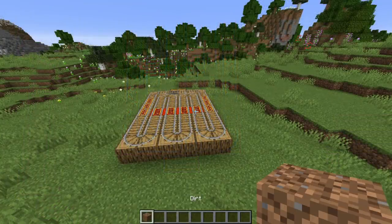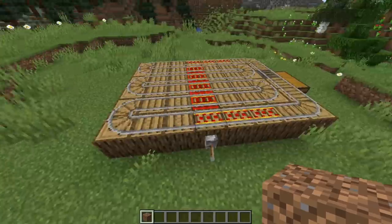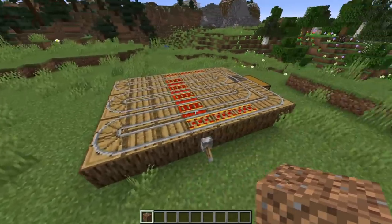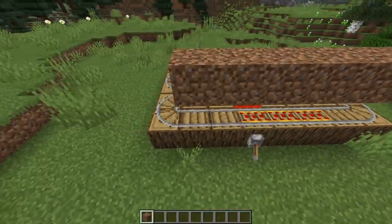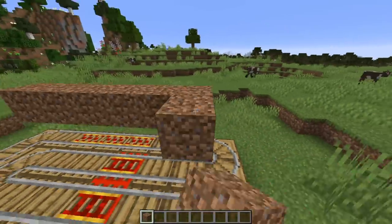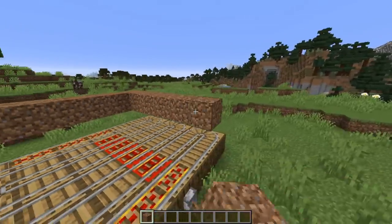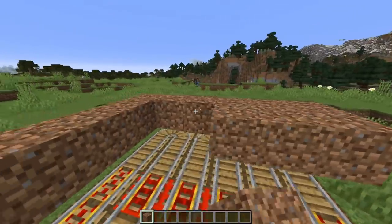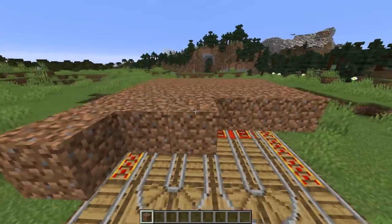Now we are going to put a six by six dirt square above the center. So leave out these ends here and here and place one, two, three, four, five, and six. Bring it all the way across and complete the square. Now it doesn't matter if this isn't grass. However, for me, I think aesthetically it just looks so much nicer if it is grass. So if you've got some grass blocks because you've got a silk touch shovel or something like that, feel free to make these out of grass.